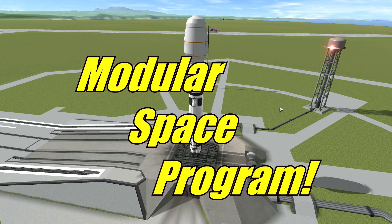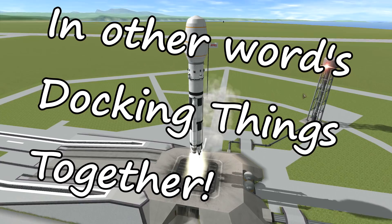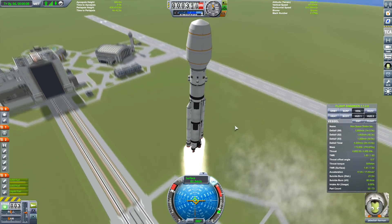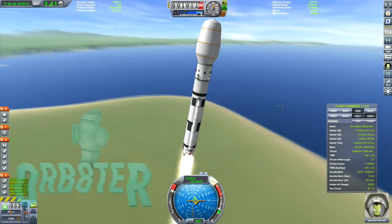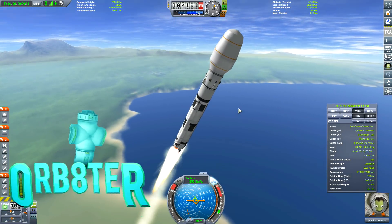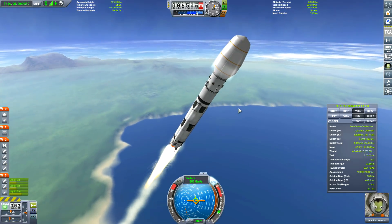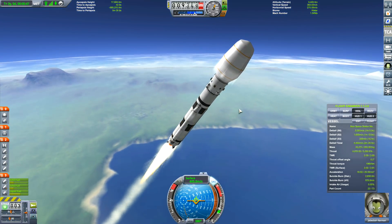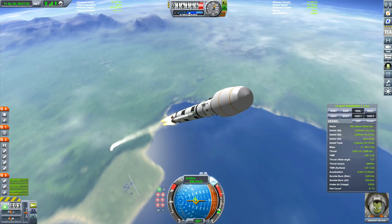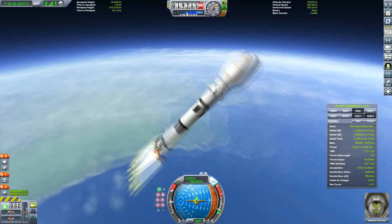Modular space program — or in other words, docking things together. The idea is that we're going to send some modules up, they're all going to be separate, and the modules will come together for whatever mission you want. That's the premise. I'm not sure how it's going to work out, but I'm going to do a basic one — a moon landing, I suppose.